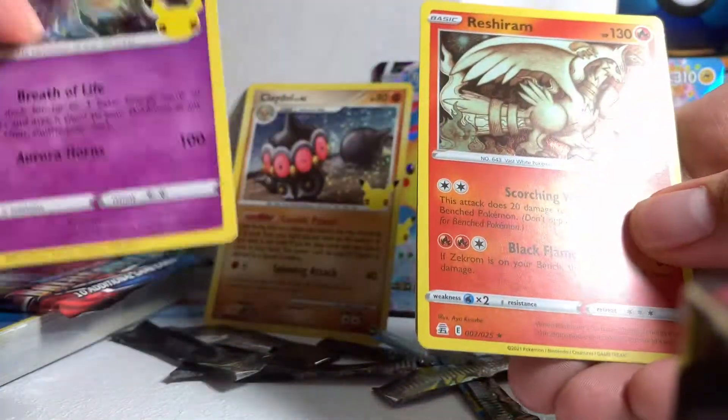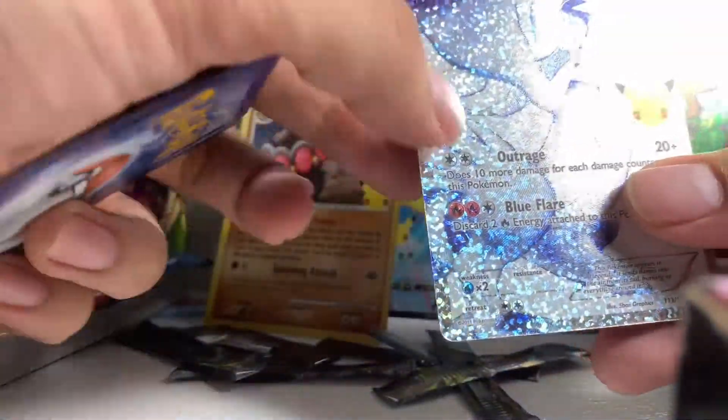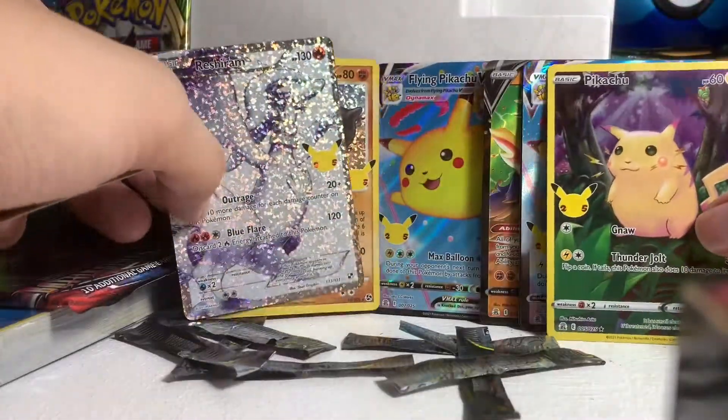That's the last three packs right here. Sonia, Reshiram, and Reshiram full art holographic in a Pikachu full art holographic.